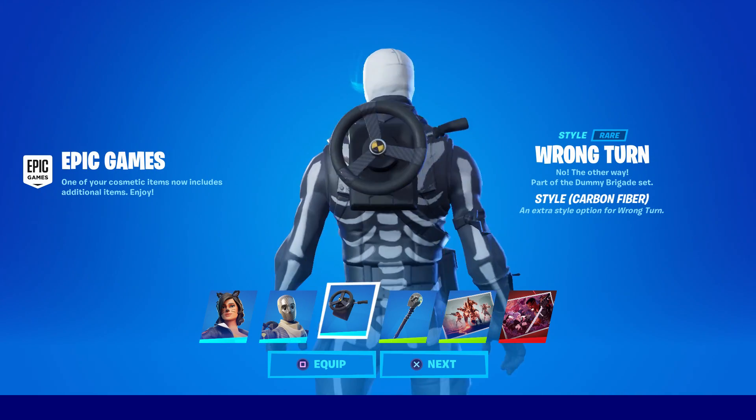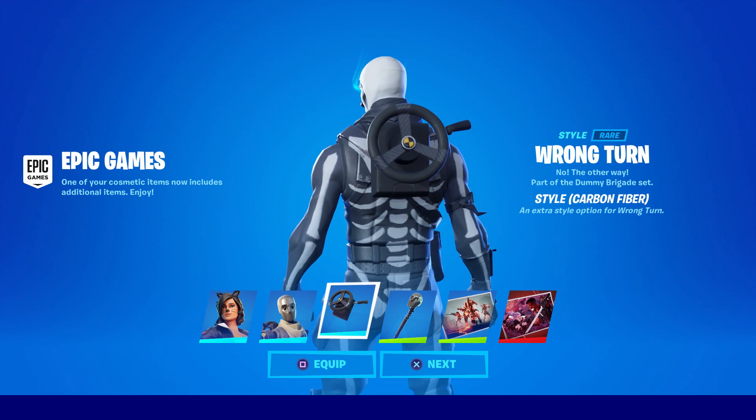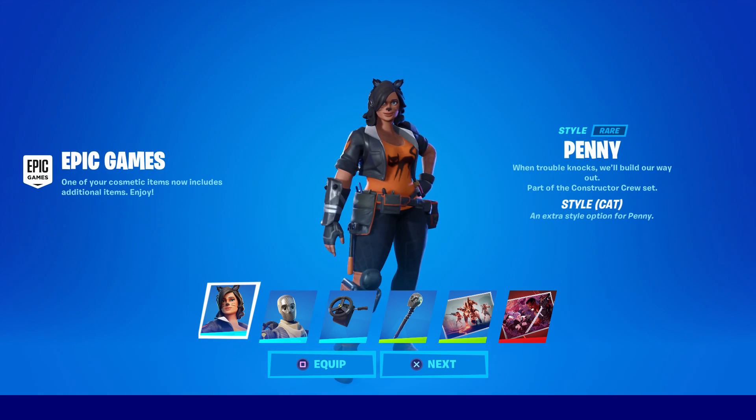In addition, his back bling 'Wrong Turn' got the carbon fiber style as well. This one actually does turn when you move it around, just like the original one. Even the pickaxe 'The Noggin' got the updated style, so it's very rare that both the back bling and the pickaxe get these additional styles.